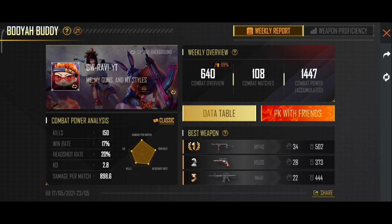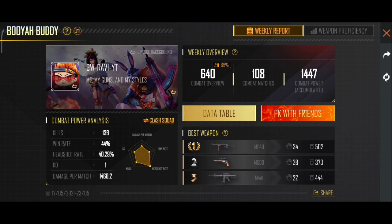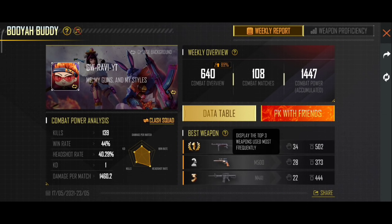So we have to do a little bit of clarity. The second feature is the weekly overview. In the weekly overview, the first video has 640 and the second one shows combat matches at 108 and combat power at 1447. The third feature uses best weapon — the best weapon in-game, which is the MP40, and also the M4.